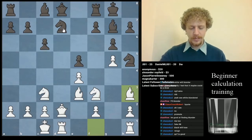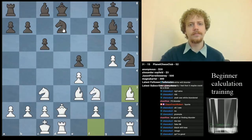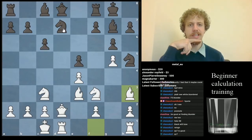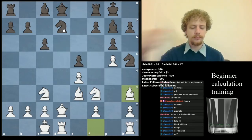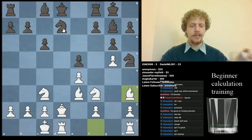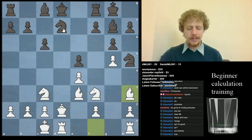We have a suggestion of Queen e7 — that looks interesting. Any other suggestions? Also Queen c7. So chess guy, what's your idea? What if white just plays Bishop takes d7? Okay, so you're going to play Rook d8 — is that the idea? That's a very good idea. We want to win the piece back after allowing it to come on d7.